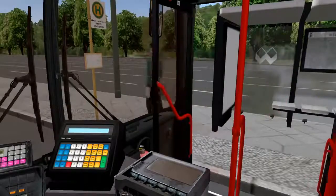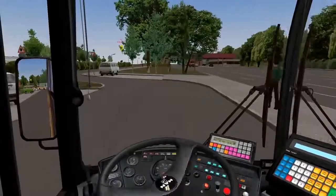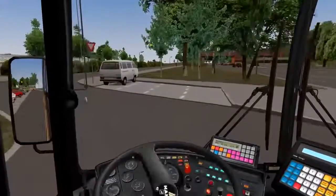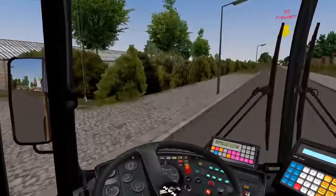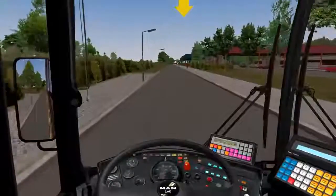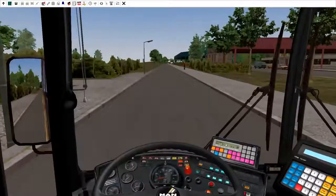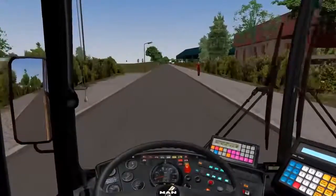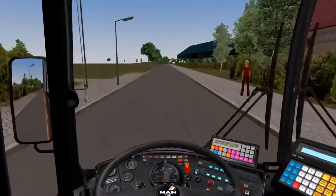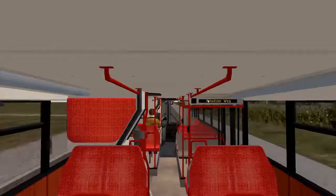Since there are no more passengers, close your doors — the same keys for opening them. Press your minus key on the numpad. Now press Q — down here is your heading and your first stop you just came from. As soon as you leave your stop press Q and it's going to let people know what your next stop is. It also helps you know what stop is coming. If you go to F2 you'll see it's telling the customers what stop it is.